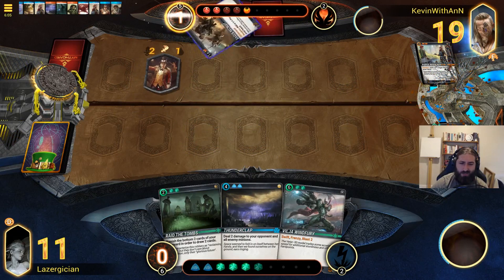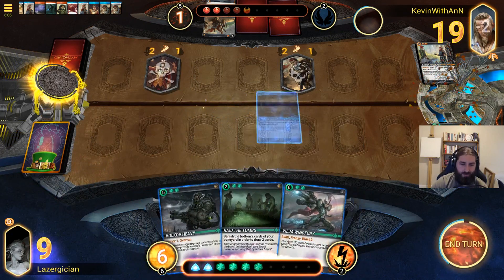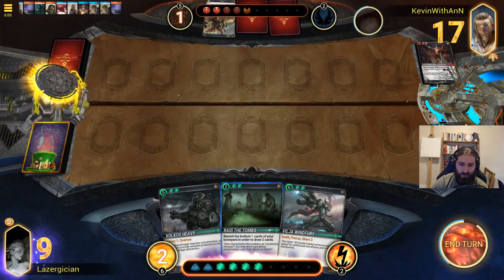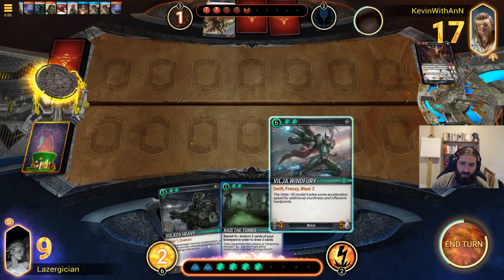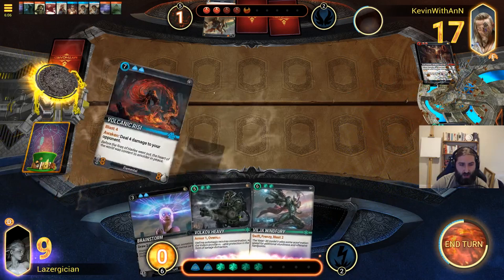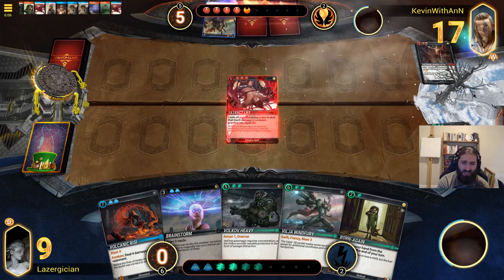Dashing Ringmaster is scary, so Thunderclap is absolutely going to need to be a play. Volkov Heavy — that's a good one. We banish Magnus and Thunderclap. If we draw Junkyard Valhalla, Magnus Thorsen probably wins us the game. Vilja Windfury also kind of just wins with Blast 2 if we're against a token deck. Volcanic Rysi's Blast 4 can be crazy powerful. We'll have access to 7 mana next turn, so Heavy and Born Again looks good.